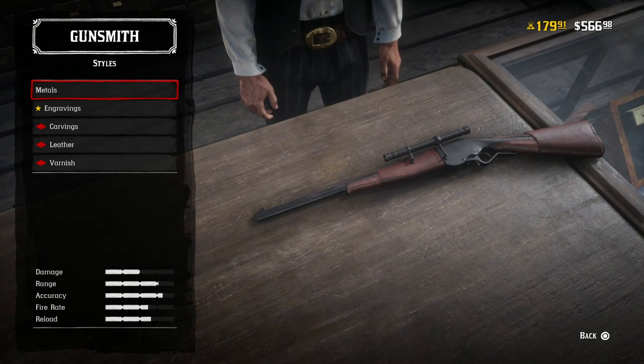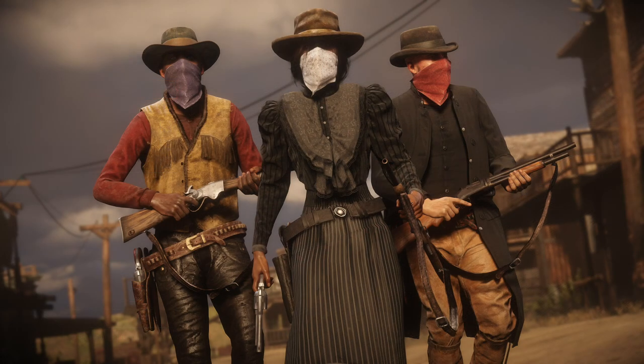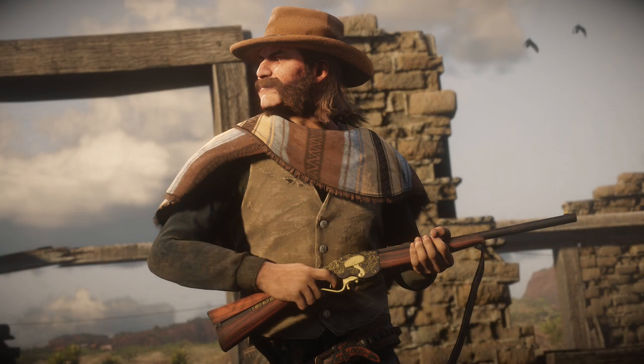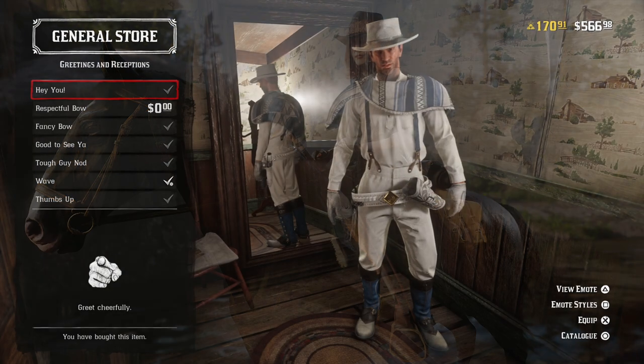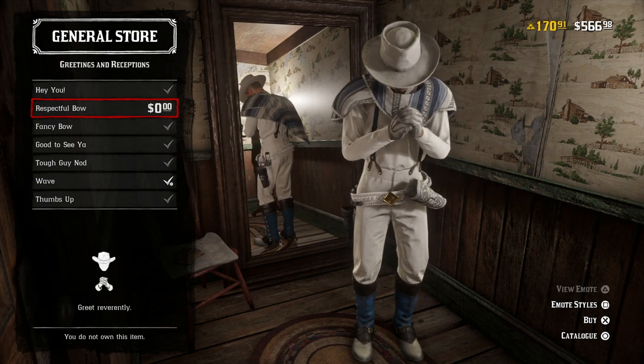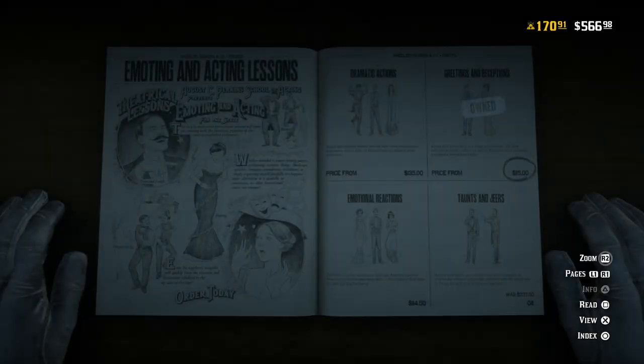Rockstar has also introduced some Wheeler, Ross & Co. catalog add-ons. The catalog has a new limited supply item — the warm and woolly pelt half chaps — as well as remaining stock of the Griffith chaps. Elsewhere in the catalog, the sturdy Cromwell hat and the Sveld Cabrera pants are refined statement pieces sure to elevate your wardrobe. Rockstar has also added the new respectful bow greet emote, free from the Wheeler, Ross & Co. catalog for this week only — it'll probably cost money after that.